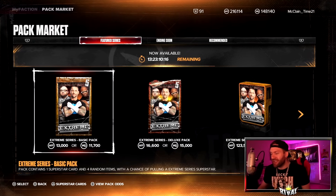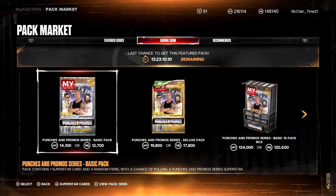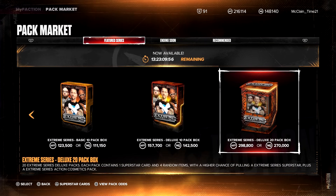So we've got to take a look at the pack prices. The pack prices did come down if we want to compare to Punches and Promos. I think the price was driven up for Punches and Promos because of Sami Zayn needing Man Bun Roman, and two Persona cards — The Rock and that Man Bun Roman. So that's why the price was driven up for that pack.